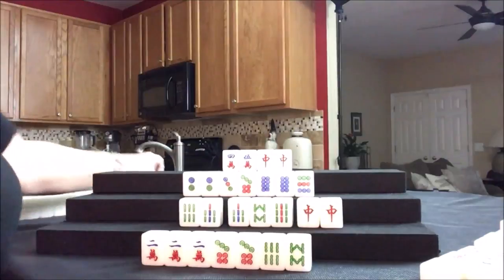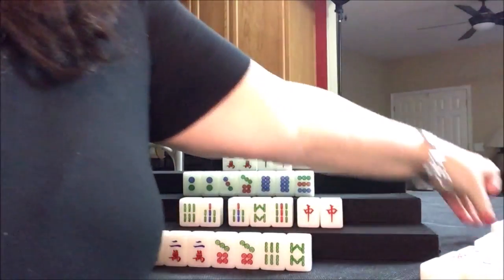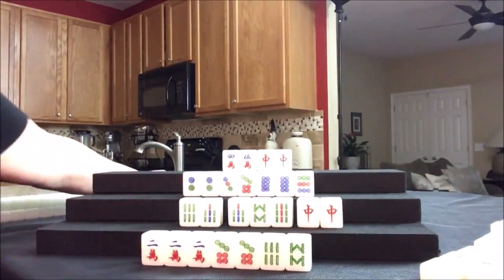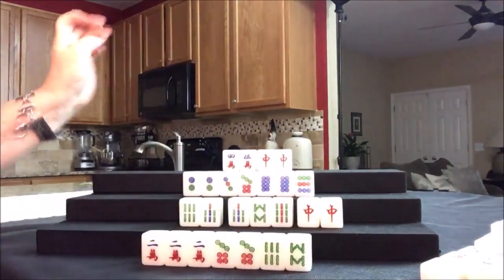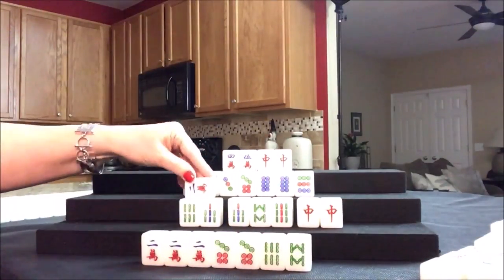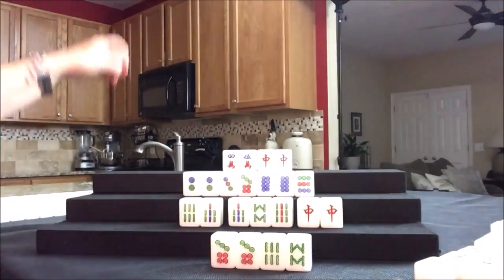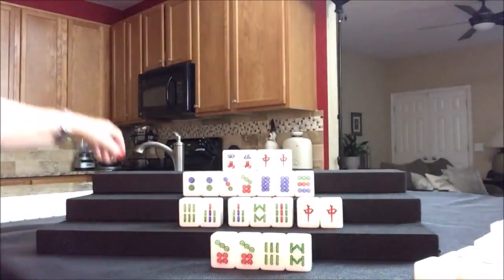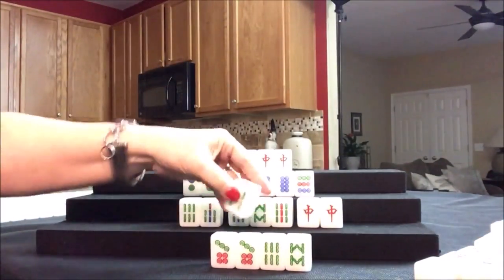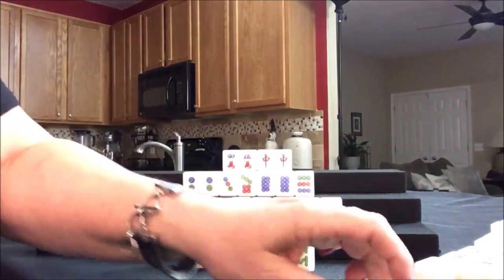Drawing for North - seven crack, so close. Drawing for East - one dot. Drawing for South - two crack, we'll discard that. Let's Kong it. Two flower, replacement - five bam. We need to pair up - that's the last five bam. We'll discard that five bam.